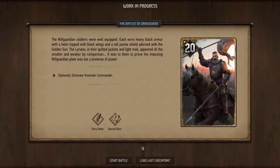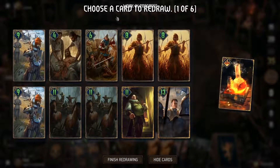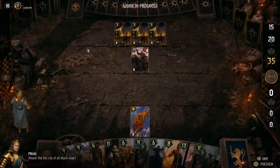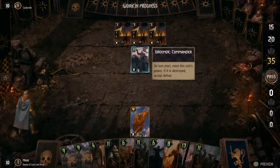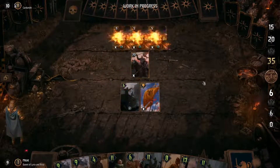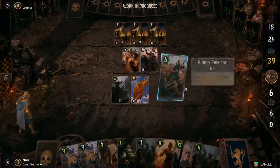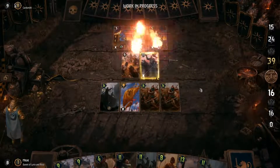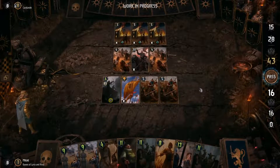We're heading into battle. In Thronebreaker's story-driven battles, your army as well as that of your opponents is represented by cards, with commanders overlooking the battlefield. We can replace a certain number of units to take into combat before each battle. The battlefield is divided into two sides, with each side consisting of two rows: melee and ranged. Placing some units on specific rows will grant them special bonuses as well as the ability to attack units otherwise unreachable. Battles are divided into rounds, and rounds into turns. To win, you must either outright defeat your opponent, overpower the enemy's forces by gaining more points, or meet other special requirements.